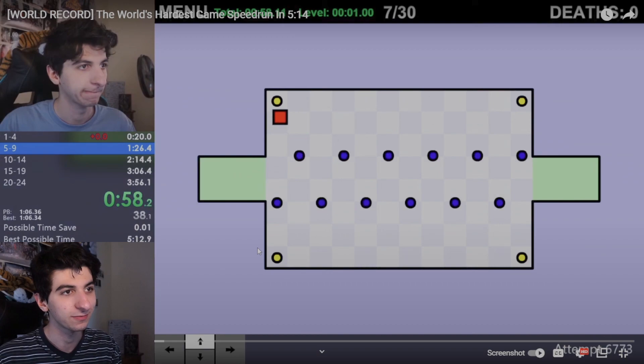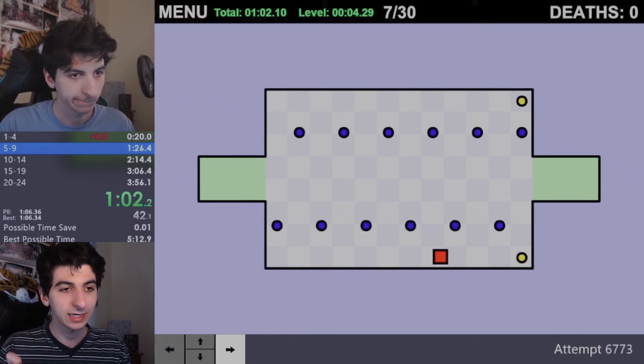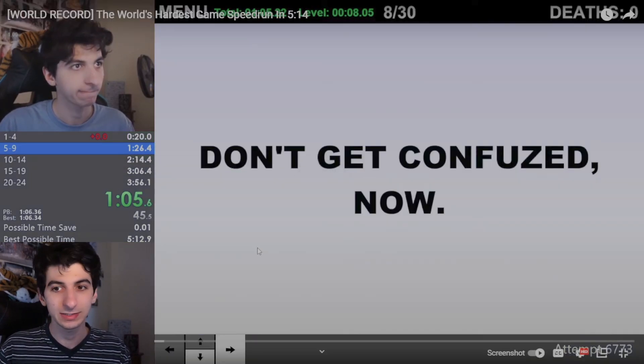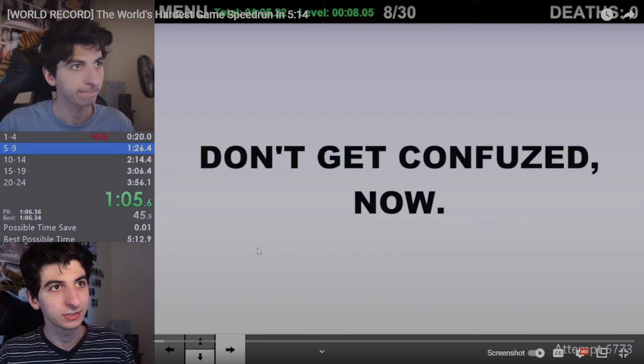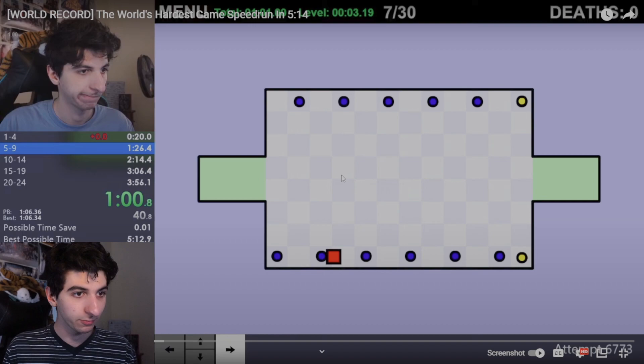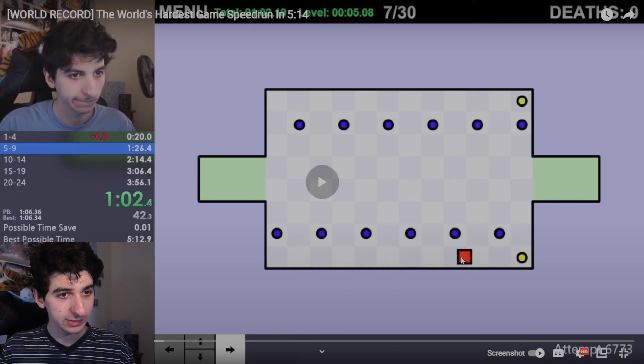Now we're on level seven where I don't do the fast strat. There's a new screen size that makes this level easier, which saves about 800 milliseconds. The big problem with this level is we go directly through dots here. The reason everyone calls you a hacker is because this game's really simple, so the audience it gets is like, 'Oh, one plus one equals two,' when in reality, if you're doing this professionally, one plus one does not equal two for some reason.